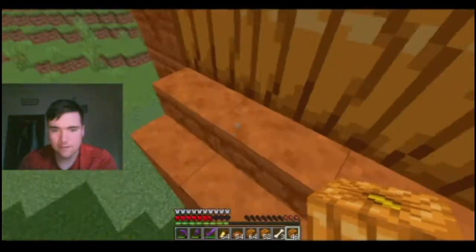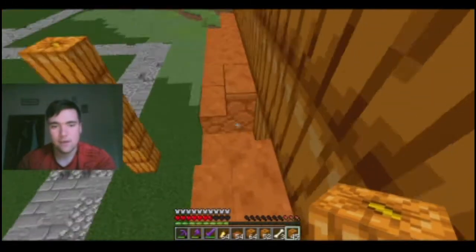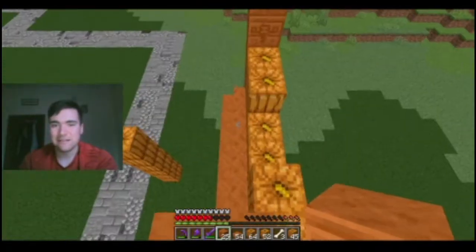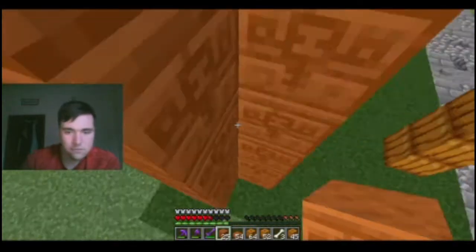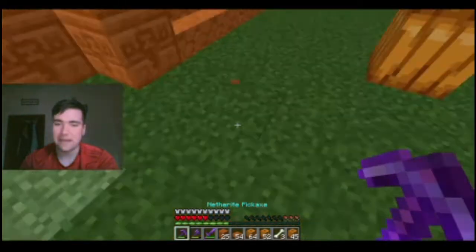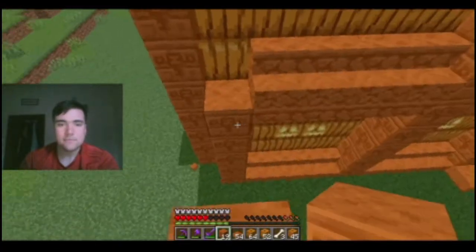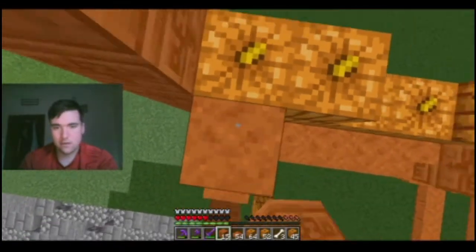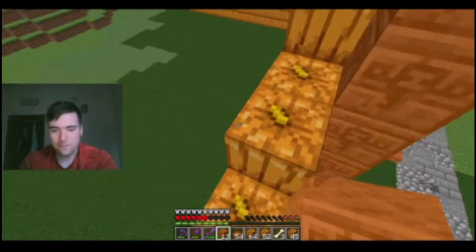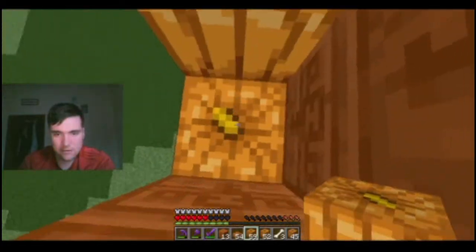All right, back into inventory. Two blocks space here. The pillars would actually be very useful right now. Let's get pillars up. Oh, that's wrong — let me break that. I think I placed that wrong too. Okay, get back up. I nearly fell off but clutched it! Just fill in pumpkins and this closes over here.